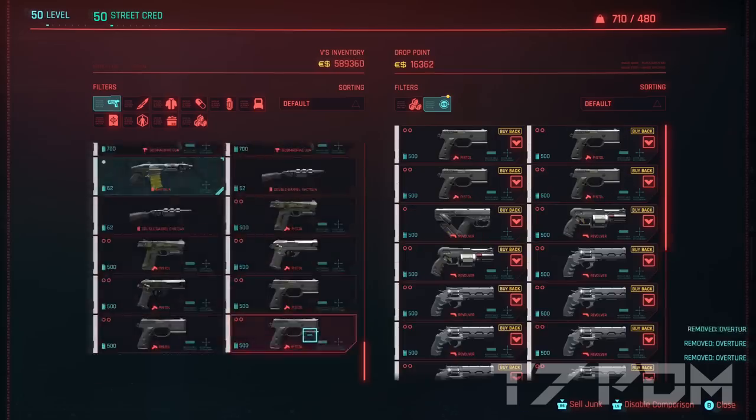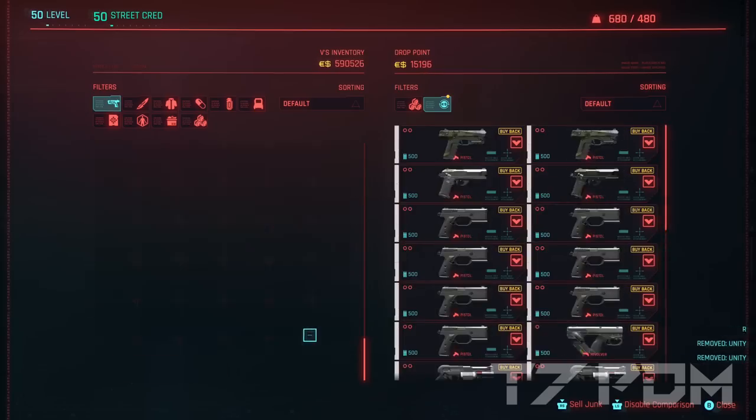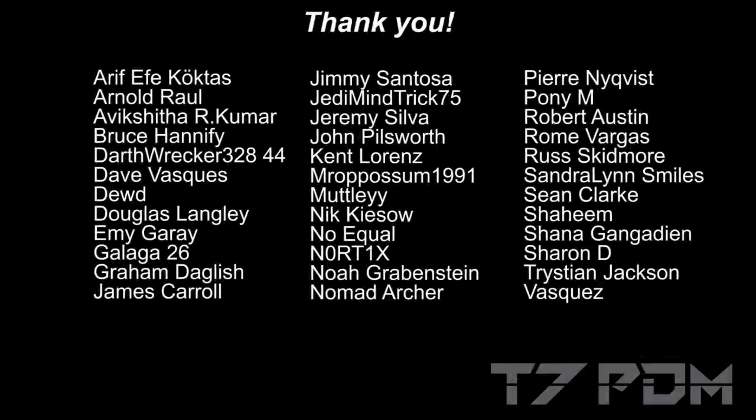I hope you will have a lot of fun doing this. Drop Pacifica — Haywood is the new go-to place for XP farming. Please don't forget to subscribe, leave me a like, and see you next time!